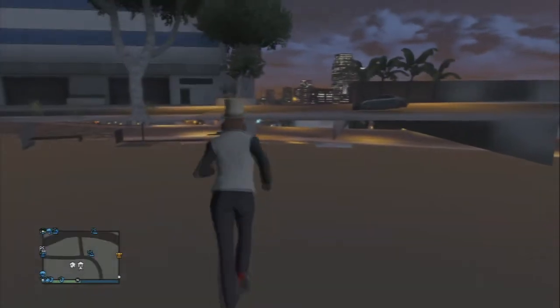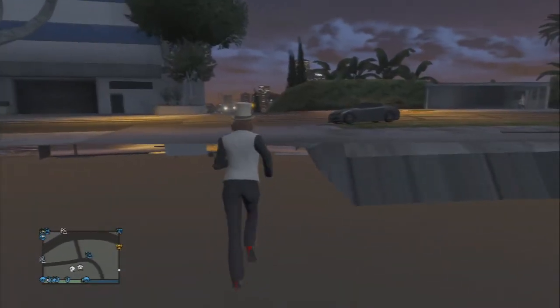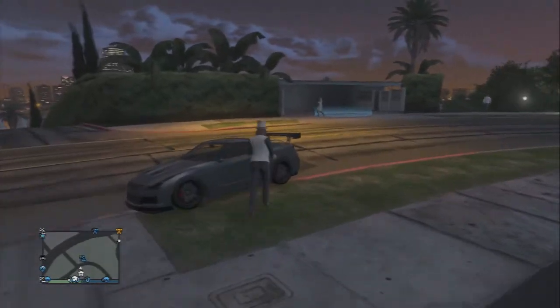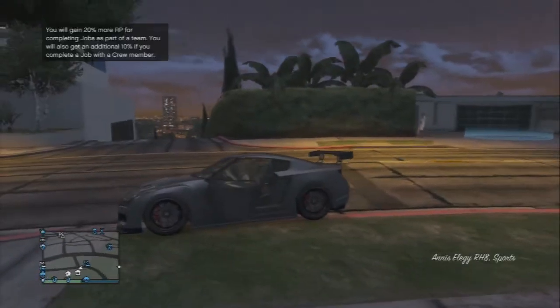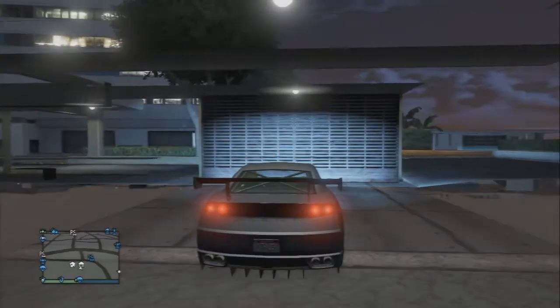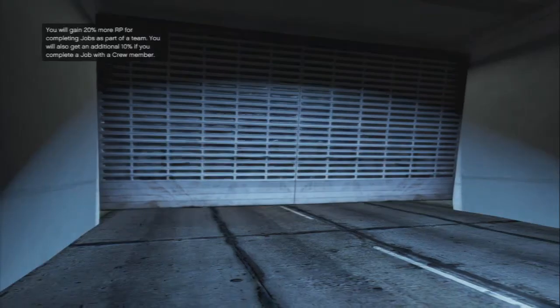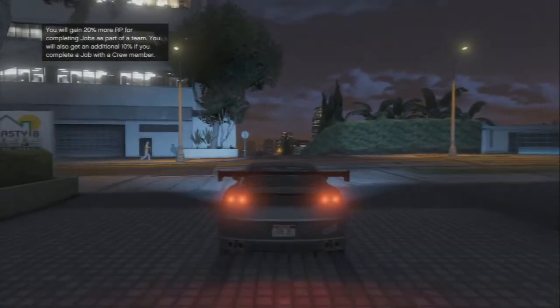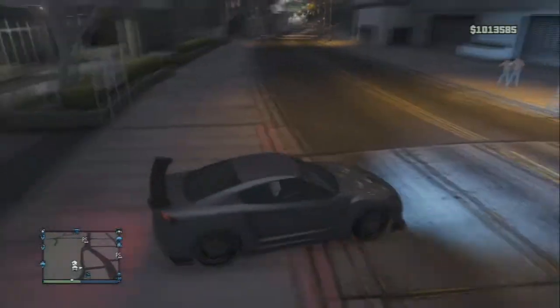Now run over to your LEG, or whatever car you want to store in your garage, and get in it. What should happen is your car will start to glitch, and it will show the animation of you driving out of your garage as if this is your personal vehicle. Once this is done, your car has a full tracker and full insurance on it, and that is pretty much it.